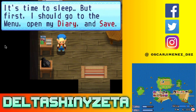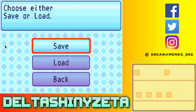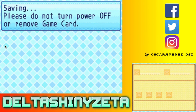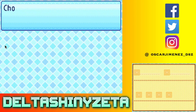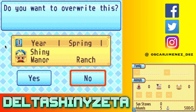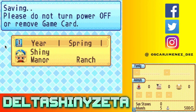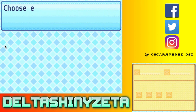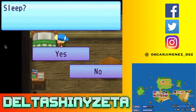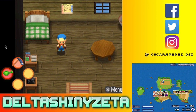It's time to sleep but first I should go to the menu, open my diary and save. Diary - choose save or load - I'm going to save. Save complete. When you save here it just says overwrite - so you can't freely choose your file. That can complicate things for a let's play if you ever have a tech issue. But okay - we can sleep. It's now the second of spring!